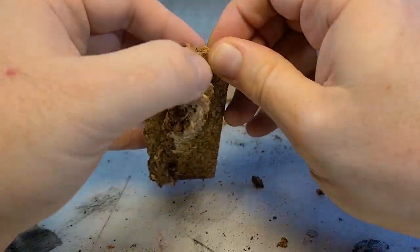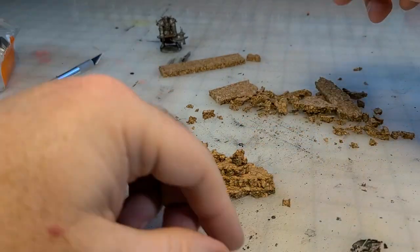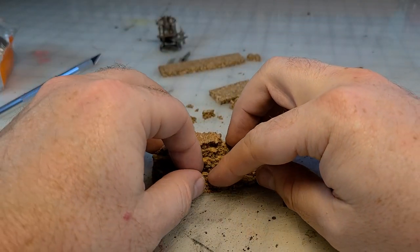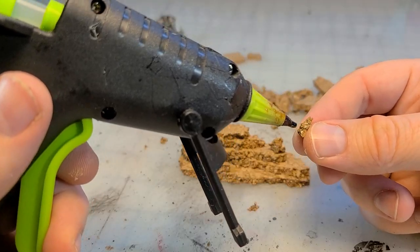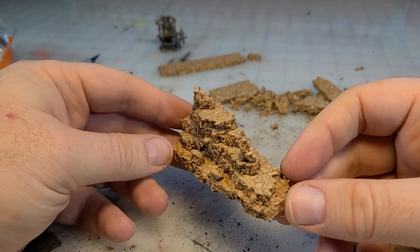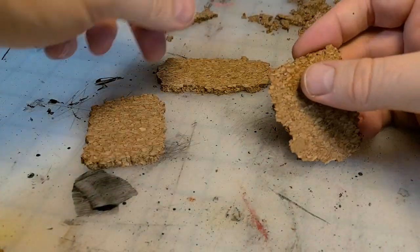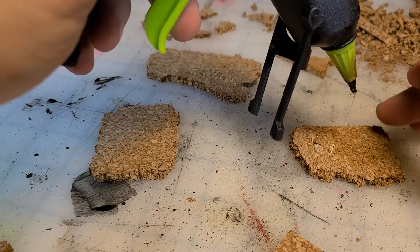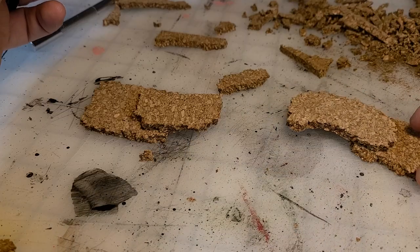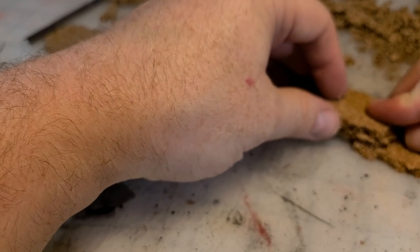Just paint them to match your current cave color scheme and you're good to go. I absolutely loved making these - I made one after the other. I keep my figure close so I can check scale, because you want these to break line of sight. You want them to be an obstacle on the battlefield, to block line of sight and funnel characters down certain paths, creating choke points on the map.